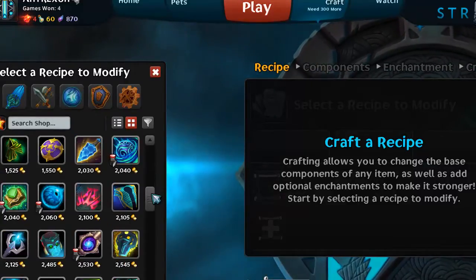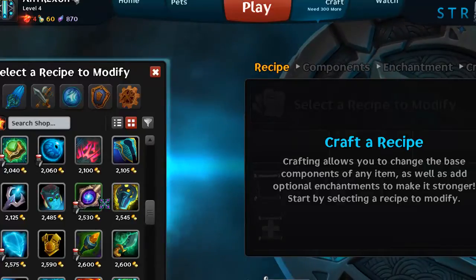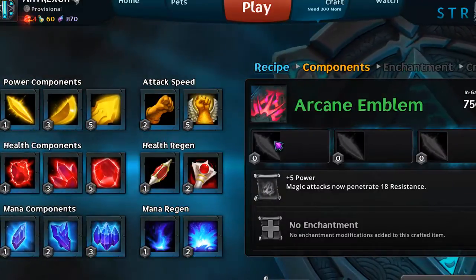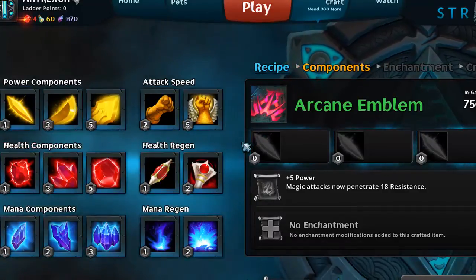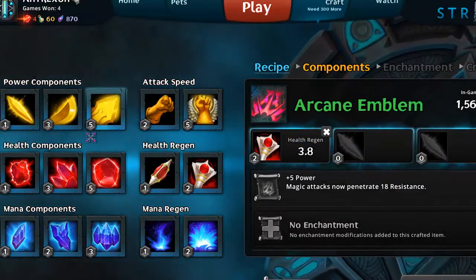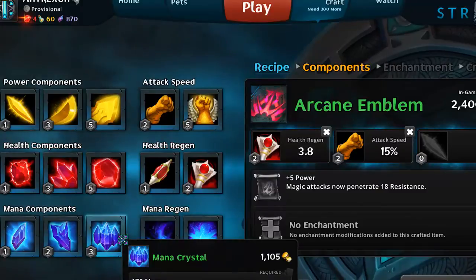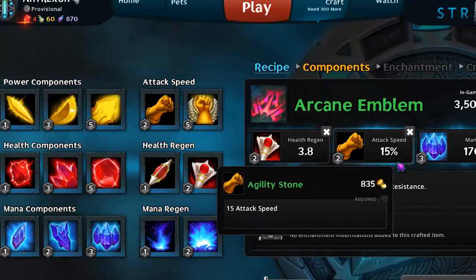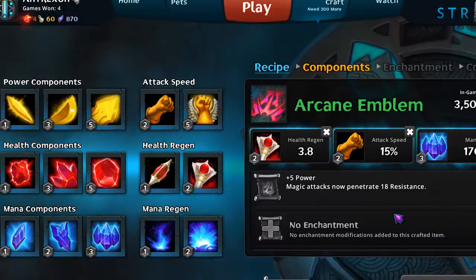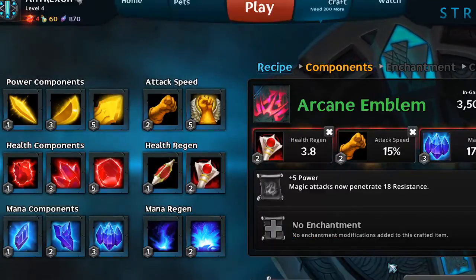Through crafting you can modify an item's effects, abilities, and statistics. For example, take this Arcane Emblem — you can click on it and change pretty much everything. Let's say you want to give it a little more health regeneration — the price of the item increases as well. Then you can add attack speed and some mana, giving this item 15 attack speed, more health regeneration, and some mana.